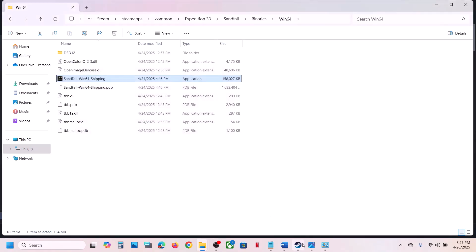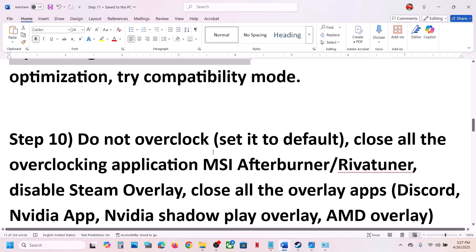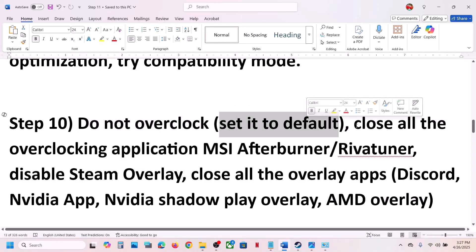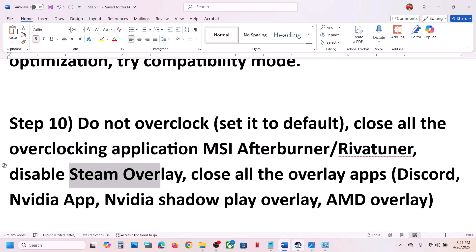If still not working, uncheck all those boxes, hit Apply, and do the same with the first EXE file, then follow the next step. The next step is to not overclock your computer. If you have overclocked, set it back to default, then close all overclocking applications like MSI Afterburner and EVGA Precision Tuner, and check.